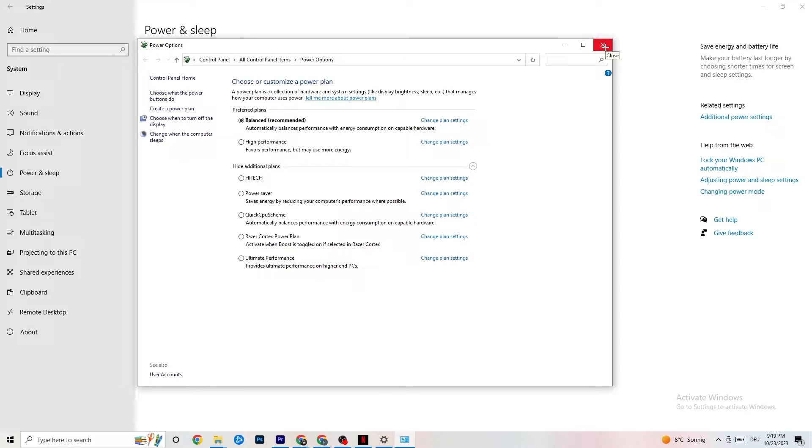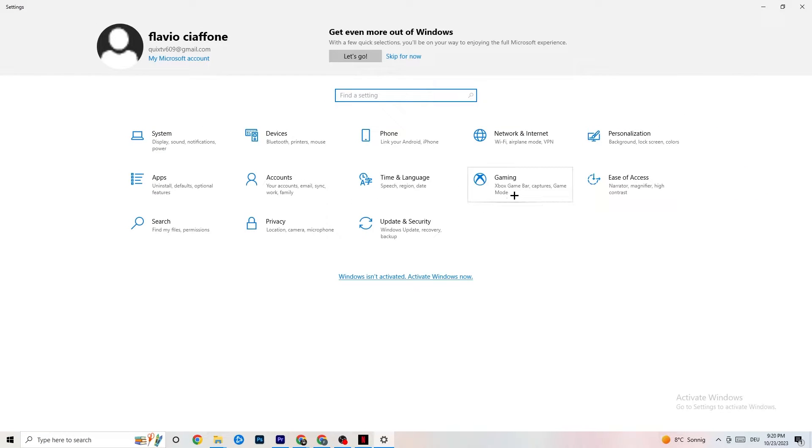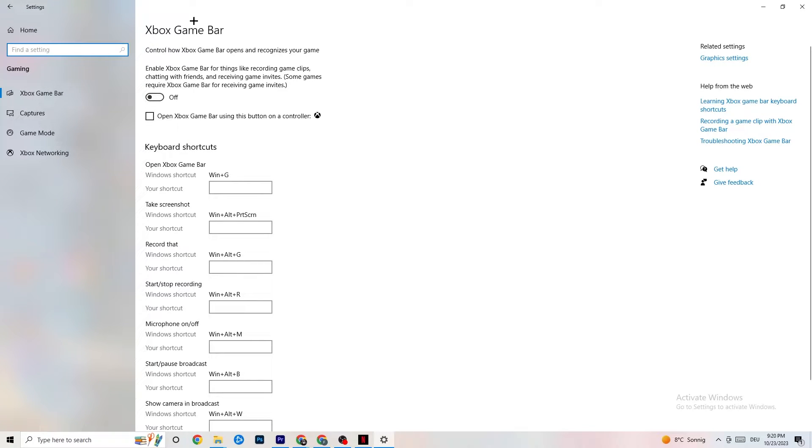The next thing I want you to do: go to the top left corner of Settings, hit Gaming, and once you're in Gaming you'll see the Xbox Game Bar. I've turned this off and I also want you to turn this off, because the Xbox Game Bar will suck a lot of performance. If it's running in the background all the time it will cause your game to freeze — especially on low-end PCs it will trash your game or cause FPS drops.